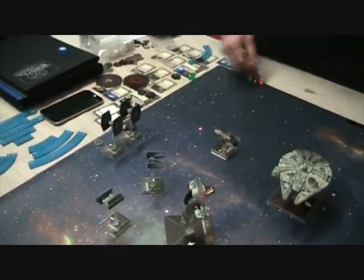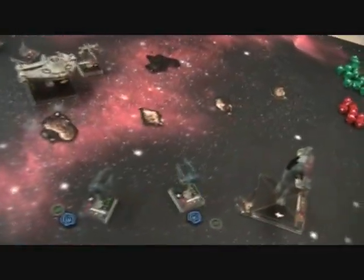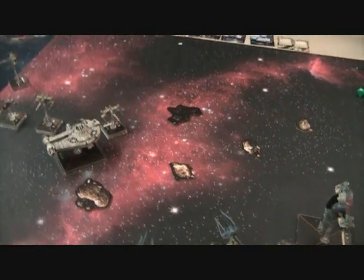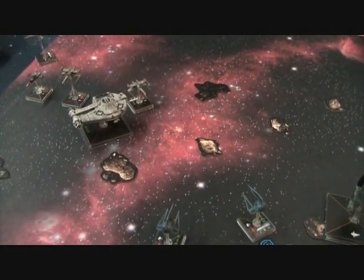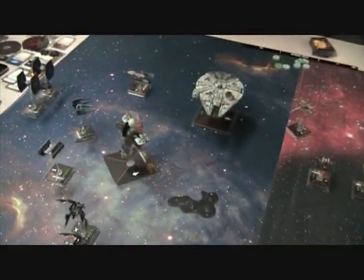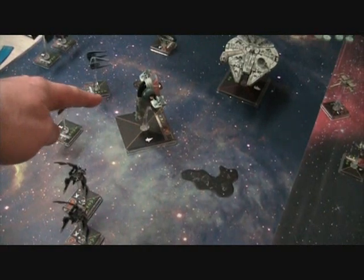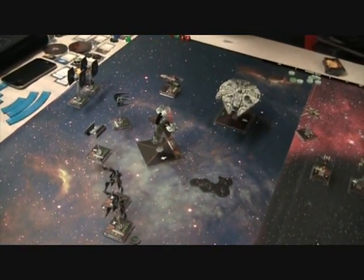The dice saved us after some big mistakes. Those two TIEs are just drawing fire, but the Empire did serious damage. The two Phantoms mauled Biggs — he's only got one hit point left and is stressed. Emon is also down to two hit points with some crits on him.